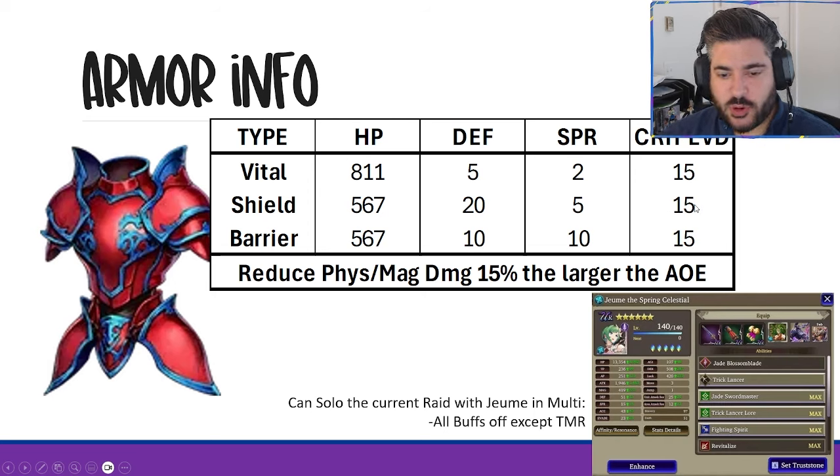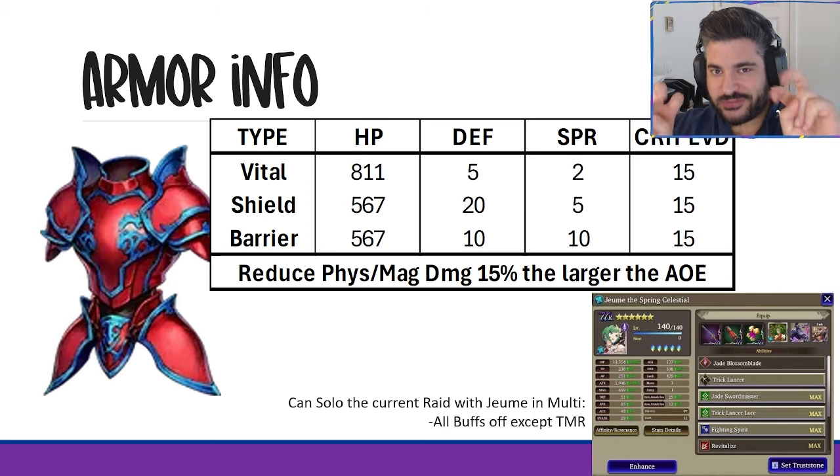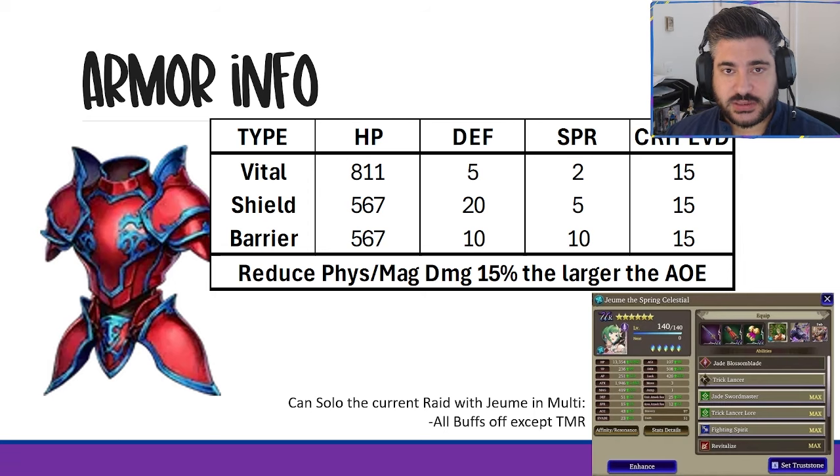The biggest effect of the Army Plate is that it reduces physical and magical damage by 15% — the larger the AoE. We're seeing this mechanic way more nowadays. It's essentially replacing AoE res as we know it, because you can so easily crush that AoE res. Cloud is coming in with AoE res penetration, as is Sephiroth, so the good old-fashioned AoE res is kind of getting a nerf, and this mechanic is rising in its place.